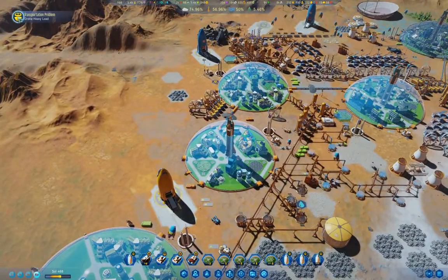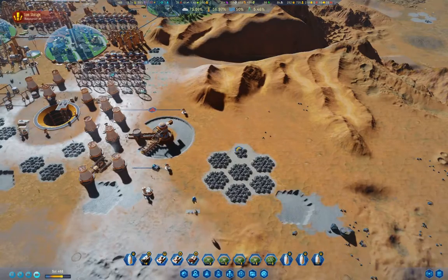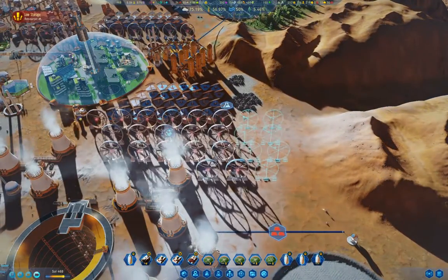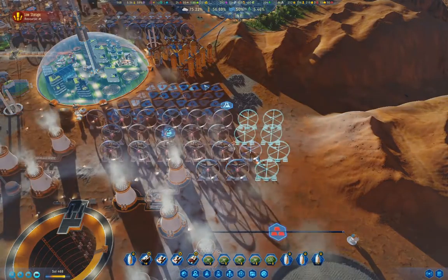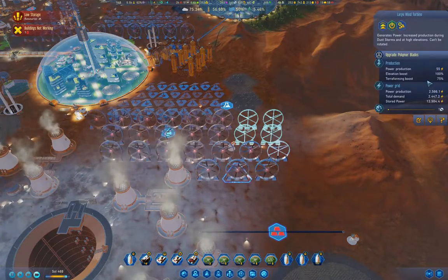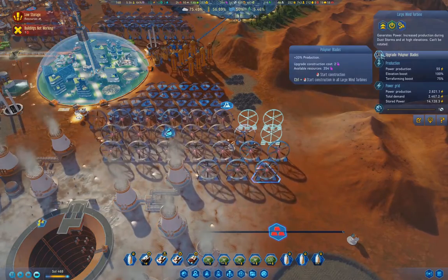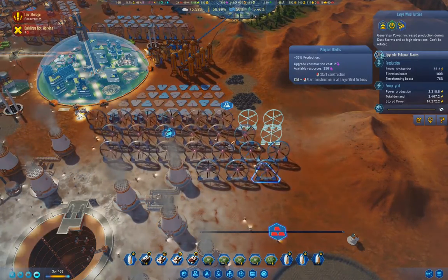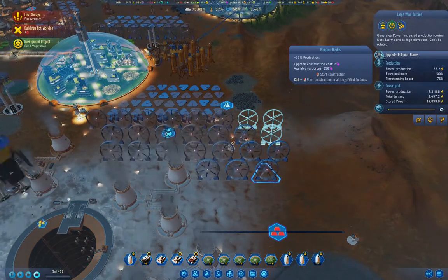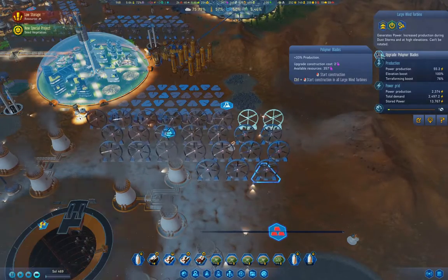We had a Marsquake apparently, and we have heavy drone load — that's fine. We have wind turbines coming online as they get constructed. These things get more effective as the atmosphere increases — we've got an elevation boost. We can also do the polymer blades upgrade, which adds a third gain. We'll wait for all three of the remaining ones to go online and then upgrade all of them.